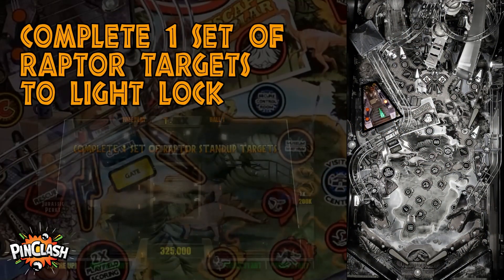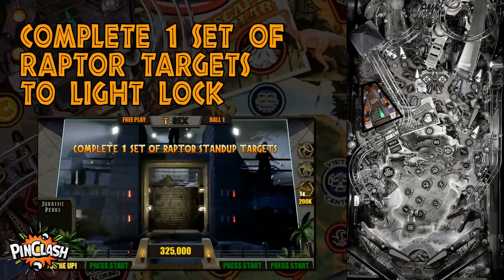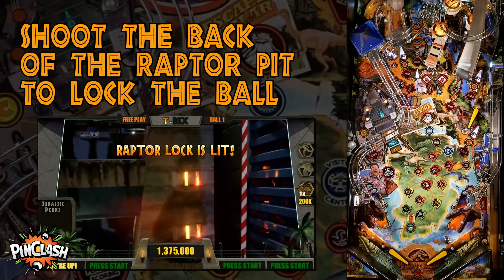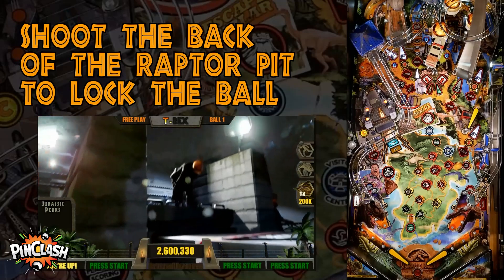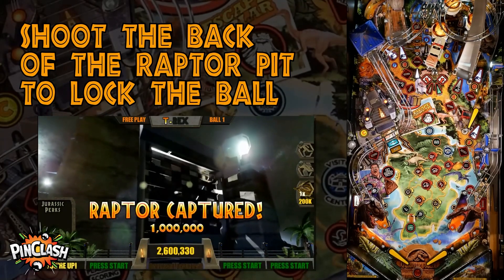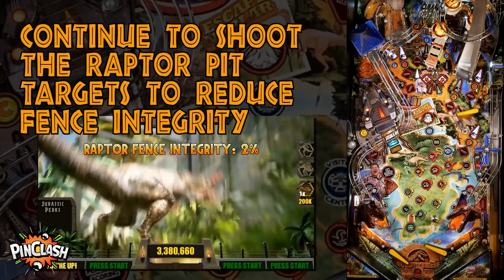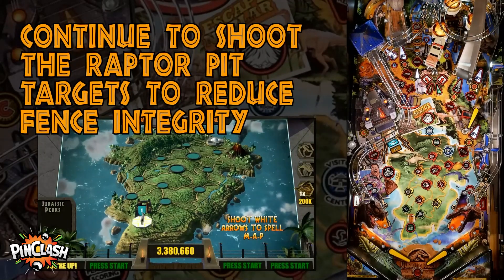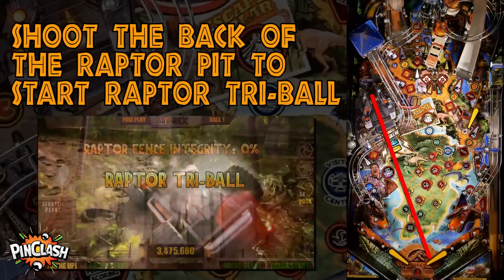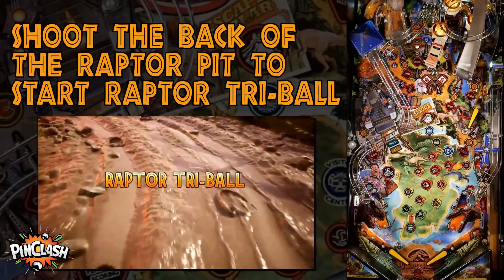Complete one set of raptor targets to light lock. Shoot the back of the raptor pit to lock the ball. Continue to shoot the raptor pit targets to reduce fence integrity, then shoot the back of the raptor pit to start raptor tri-ball.